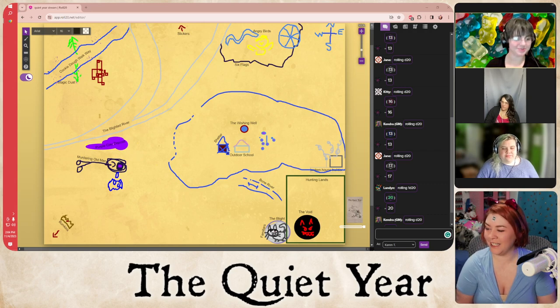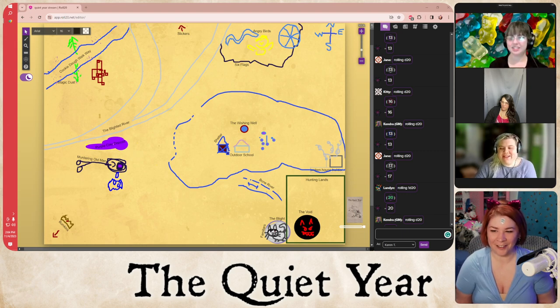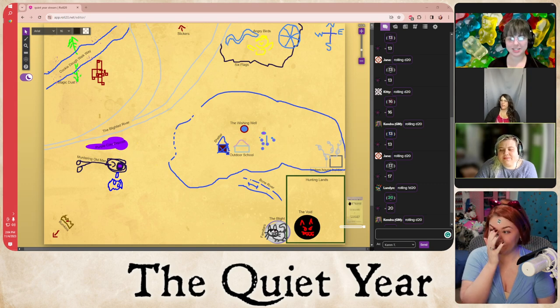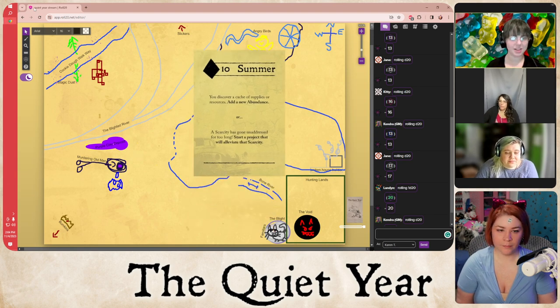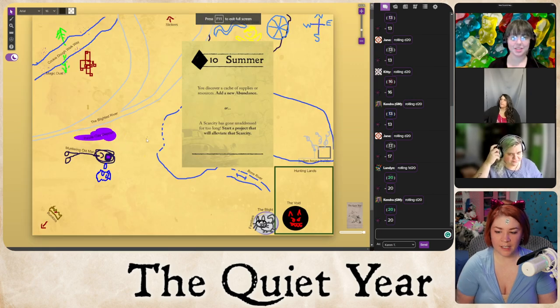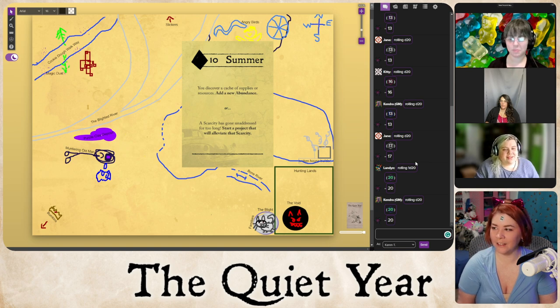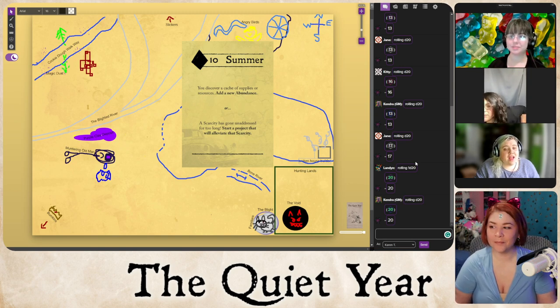Landon goes next to kick off Summer. There's some confusion about whether Landon is in the game — his name isn't visible at the bottom of the screen, but he confirms he is there and can see the card he drew.